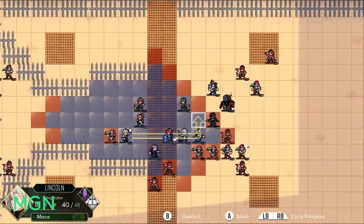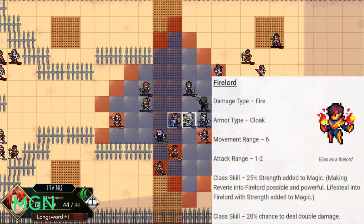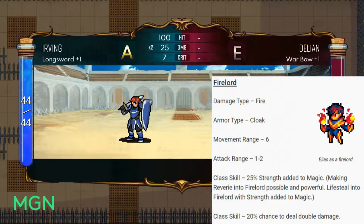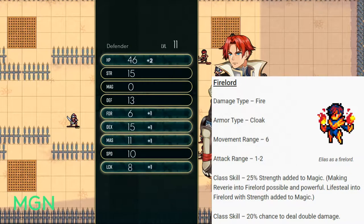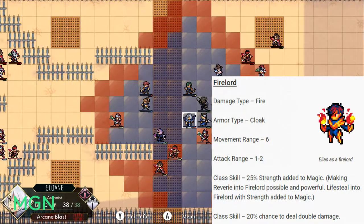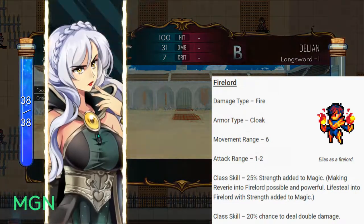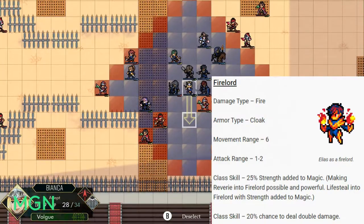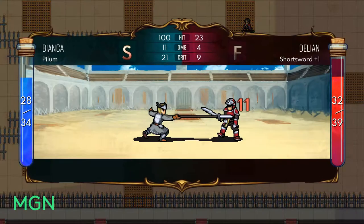The second option is the magic promotion — it is Firelord. Naturally, the damage type for Firelord is Fire. The armor type is Cloak, movement range is 6, and their attack range is still 1 to 2. Their first class skill is that 25% of your strength stat is added to magic — it's really good. Their second class skill is a 20% chance to do double damage, so it's basically just an extra crit modifier that's exclusive and doesn't get counted towards anything else.